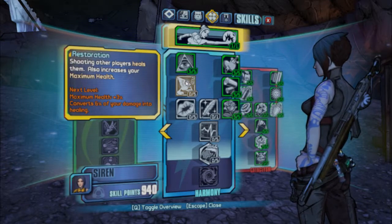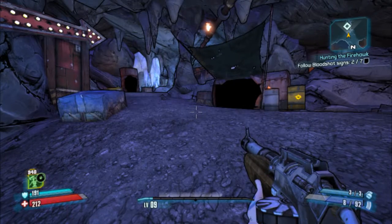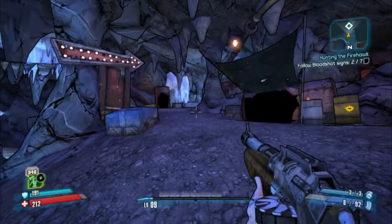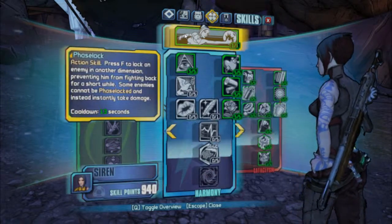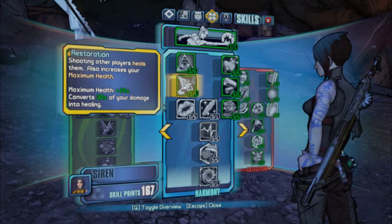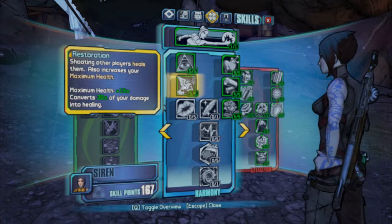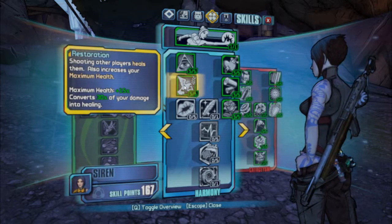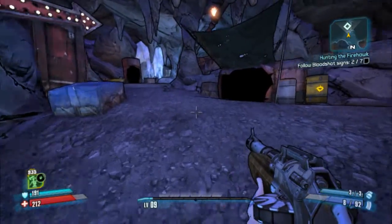But I'm more than sure I can show you the maximum health increase. So at this point I have 212 health — that's not max — but let's go ahead and add five points here. Now my maximum health is increased by 15%, and in case if you shoot your ally during the fight, it should heal them 30% of your damage to health. So basically you are healing them that way.